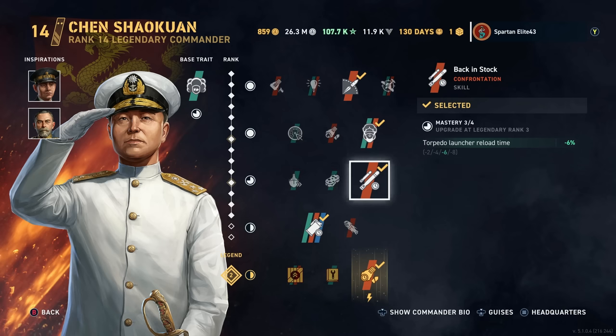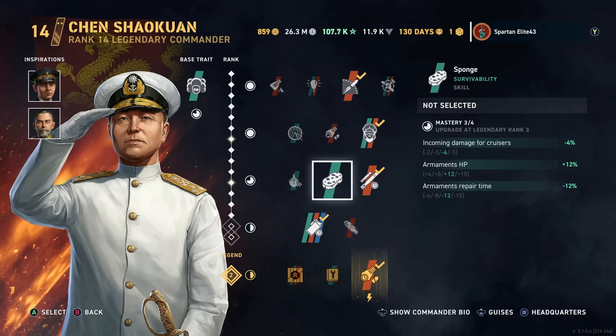They are disgusting torpedoes, don't get me wrong. They're very long range. They're deep water torpedoes, so you can't hit destroyers with them, but battleships and cruisers for sure. They do a lot of damage. So they're not bad to buff, but I think at Tier 4 you're probably better going with Sponge or Velocious.